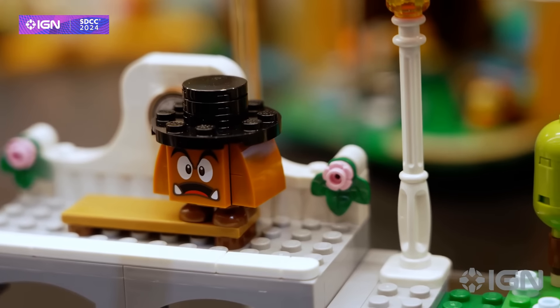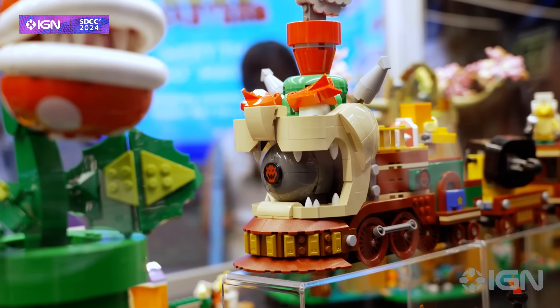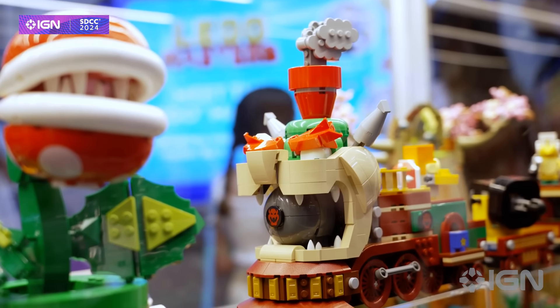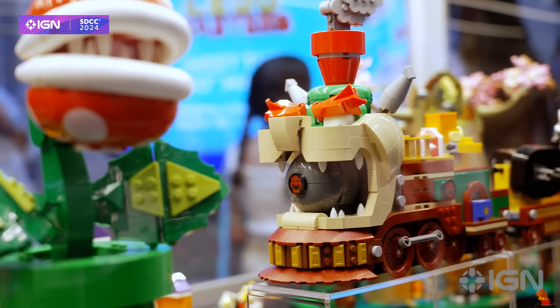...a Goomba with a hat, a Goomba with another hat, and Bowser's huge face on the front of the train blowing steam out of his noggin, because he's seriously, seriously mad at Mario — again for reasons no one can really understand.